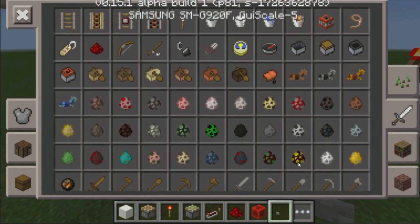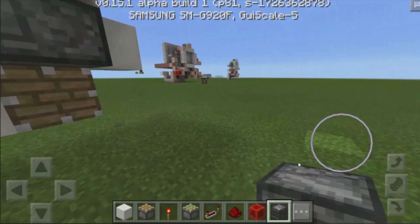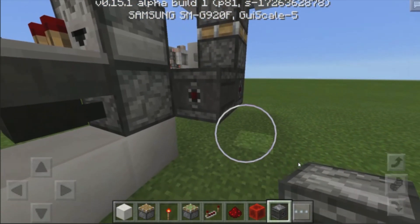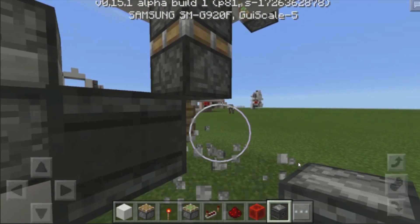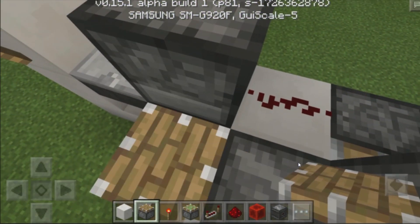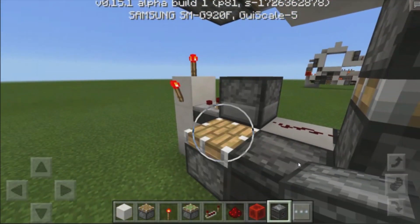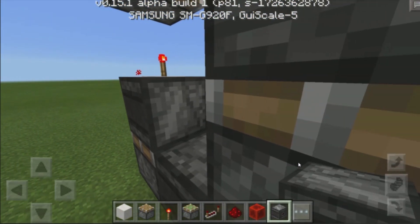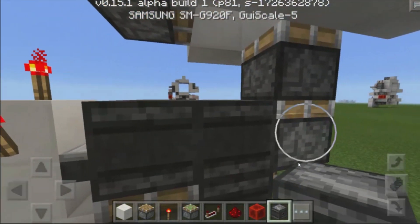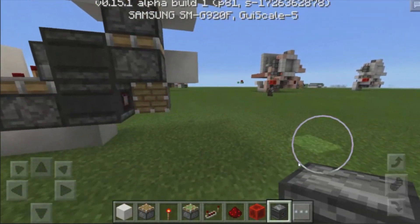Now grab yourselves an observer block, come across this side, and place an observer block facing towards this direction, and then one over here — this is going to be the front. Then destroy this block at the back, grab yourselves a piston, stand on this block, crouch, and place a regular piston facing up. Grab yourselves another observer block, place one over here, come across this side and place an observer block pointing towards this piston. Break this block to double check — this is the back, and this is the back over here as well.